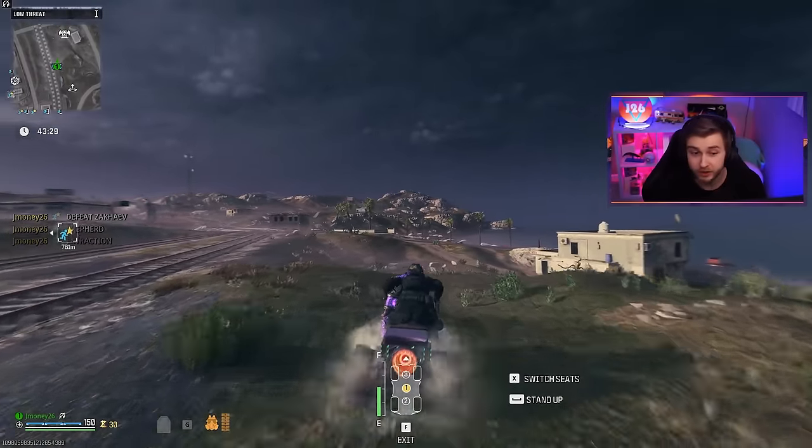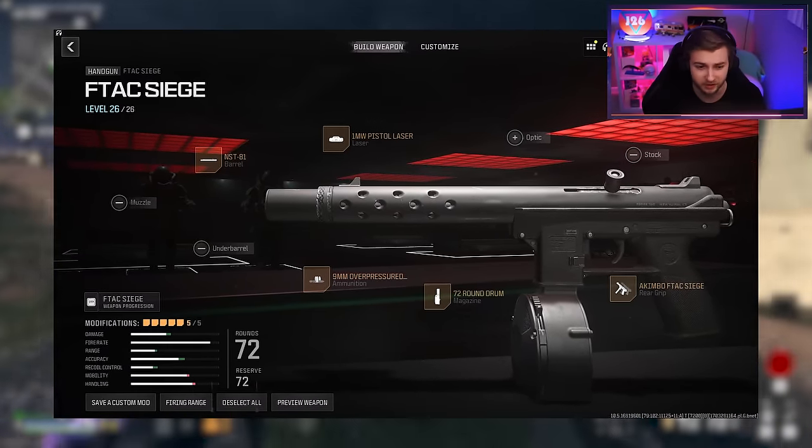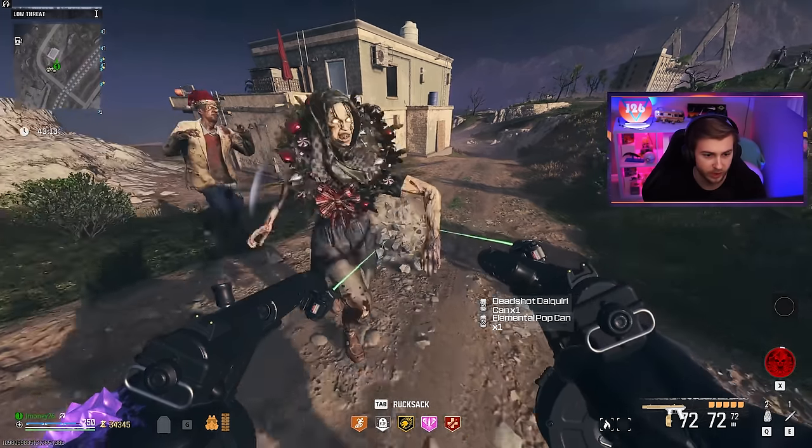I don't know how well these are going to do yet, but here's my build in case you want to copy it or tweak it and make it better, because I still don't really know how to build a weapon in this game. I got a Tombstone here full of some money and some perks, so let me activate these and throw in a quick ammo mod.